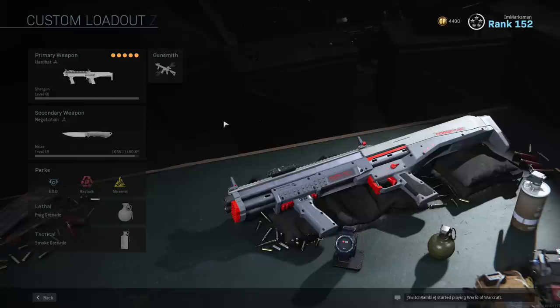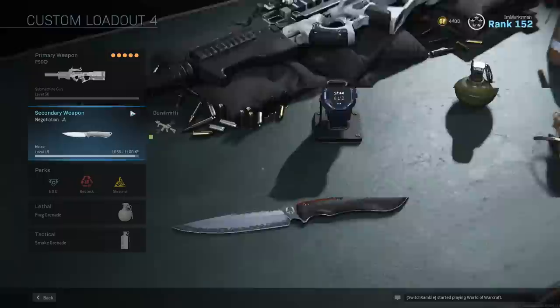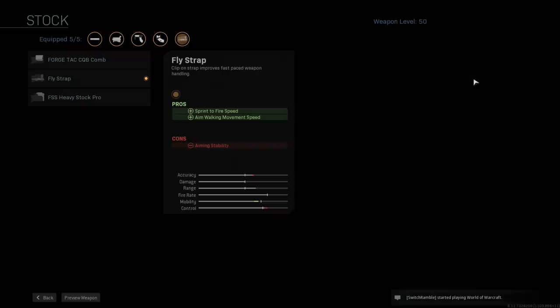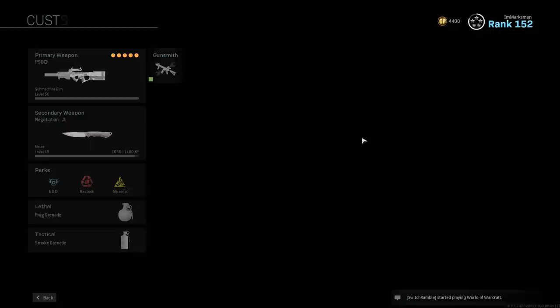That is the shotgun class. Moving past that, you'll see the P90 class. I'm using a Kilo and an AK — I have a Javelin class up here — but the main two classes I use consistently right now are my R90 and my SMG. My SMG lately has been the P90. I'm using monolithic suppressor, Forge Tac Retribution barrel, no laser, no optic, Fly Strap — I think it's the most useful for sprint-to-fire speed and helps you strafe and walk at better moving speed — and stippled grip tape.